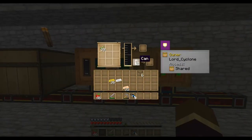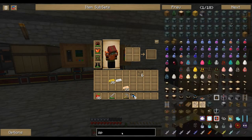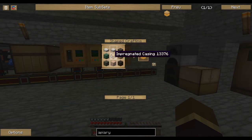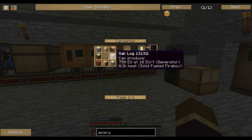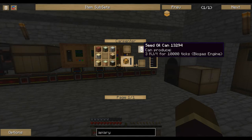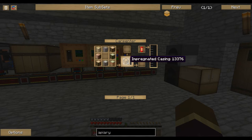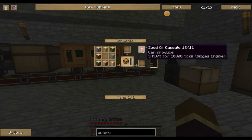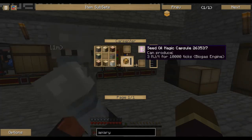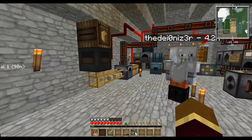Once we get enough seed oil, we're going to have to make an Apiary. The Apiary is made with impregnated casing, slabs on top, and planks around the bottom. An impregnated casing is made by taking seed oil — and 'impregnated' is actually a really old word meaning to load something up. So basically, in a Carpenter, you put logs and then some seed oil. The problem is it's going to take forever to get enough seed oil to fill up a can, so we'll need something else to do until then.